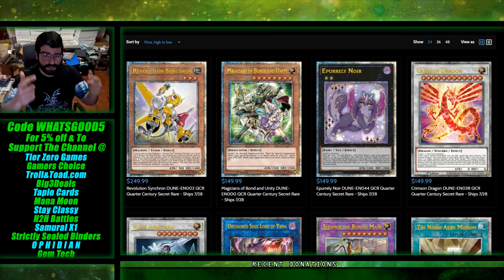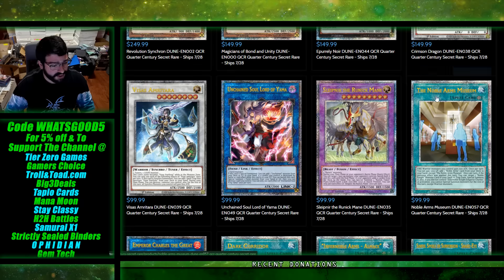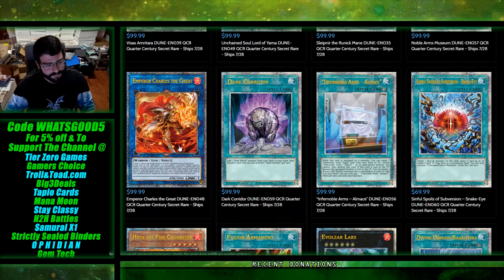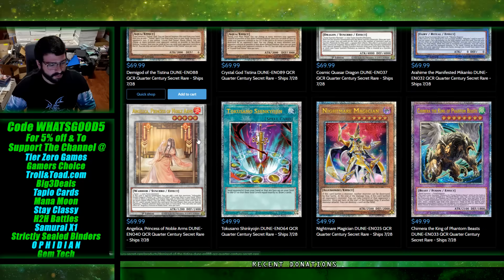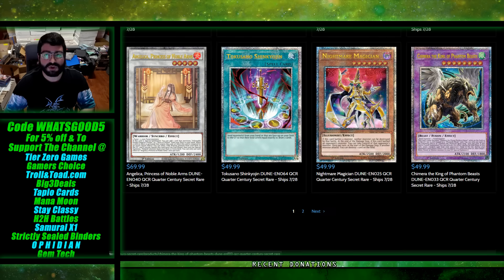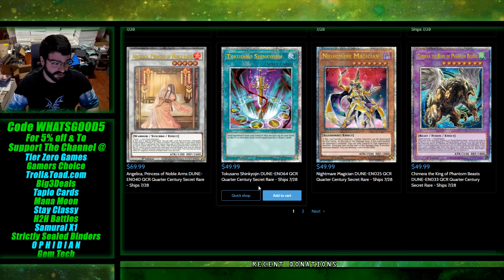It seems like Gamers Choice really has their head in the game - I did not talk with them at all on quarter century rares. I was assuming there would be more above a hundred, but it looks like they really do have their head on straight on trying to price this for presales. Their bottom-out pricing on quarter century rares is towards $50 - playing it somewhat safe. I think some junk ones will go all the way down into like $20 and under, so I would shop with your head, not with FOMO on these cards. A draw card being $50 is interesting though.